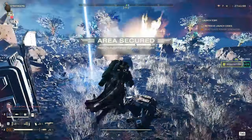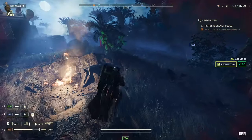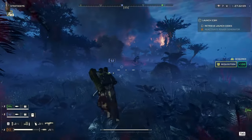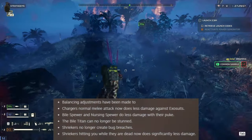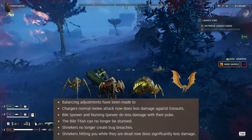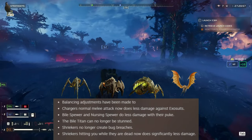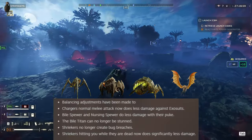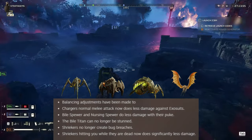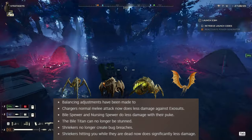Moving to stratagems: the Patriot Exosuit rockets will now penetrate armor only on direct hits. On enemies: the Charger's normal melee attack now does less damage to exosuits — I think they're referring to the slam that used to one-shot your exosuit. This is good news especially since you can now melee with the exosuit and brawl with chargers a bit.